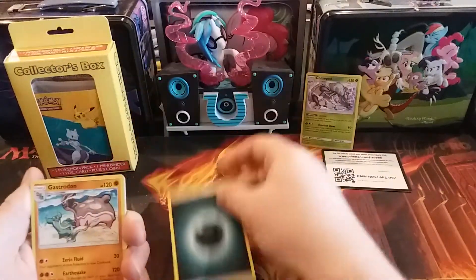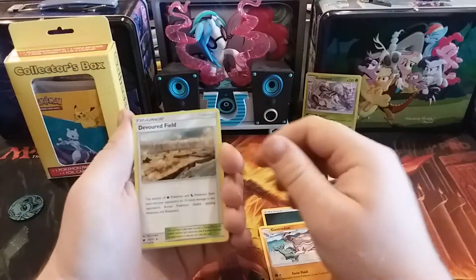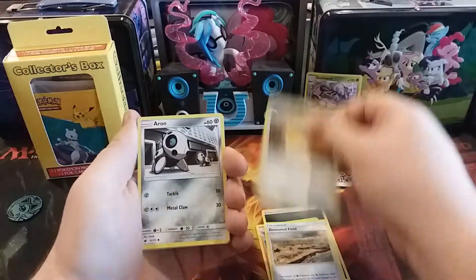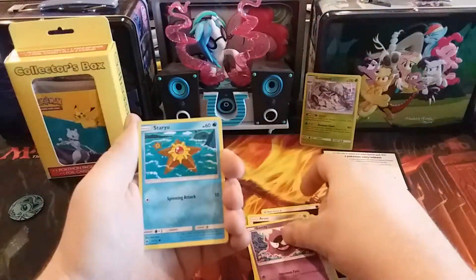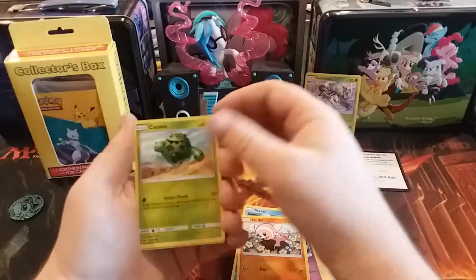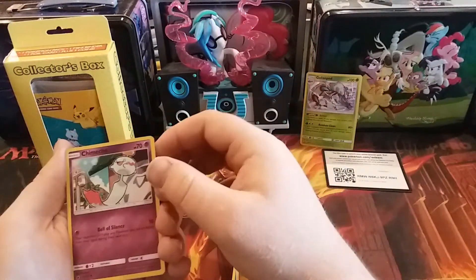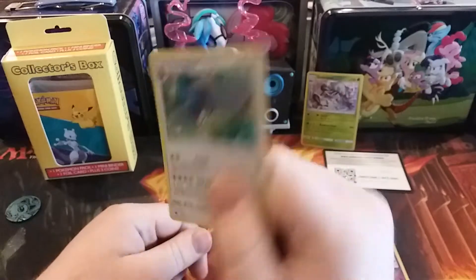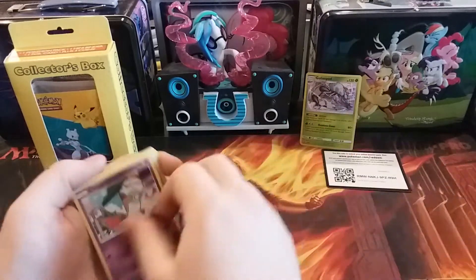Alright, we have a Darkness Energy. Gastrodon, Devoured Field, a Fighting Memory, an Archen, a Ghastly, Staryu, Stufful, Cacnea — and the reverse is a Chimecho, which is not a rare. Nothing still. I literally have the worst luck with this set.